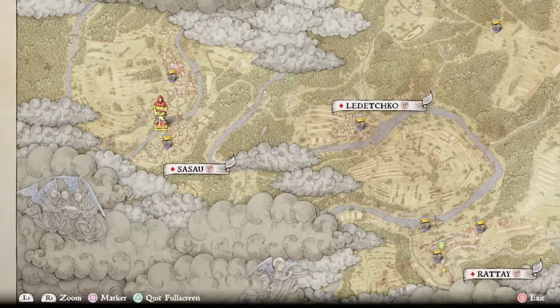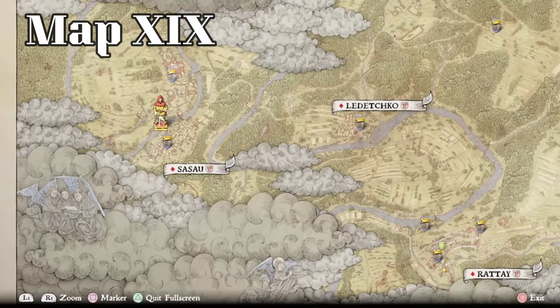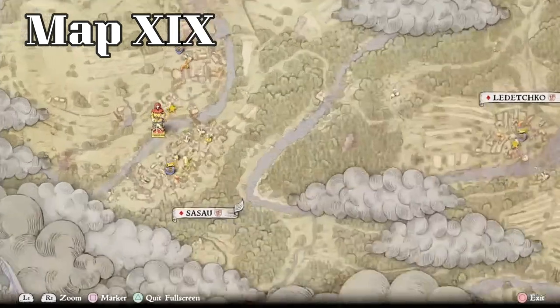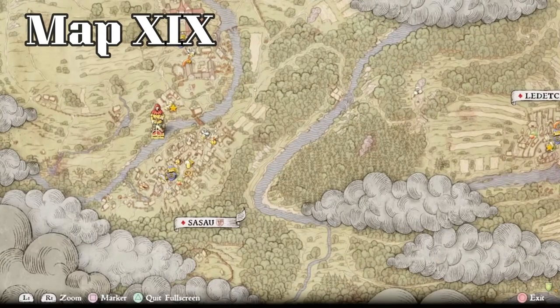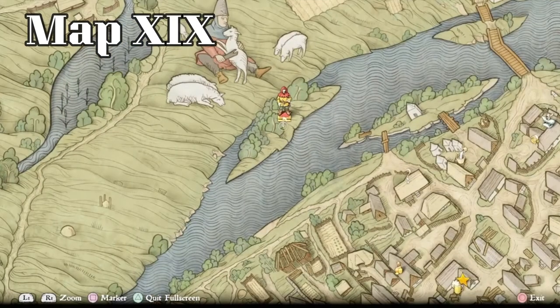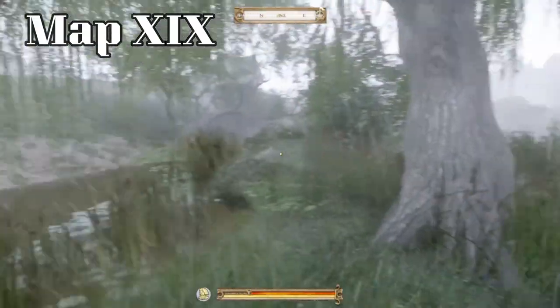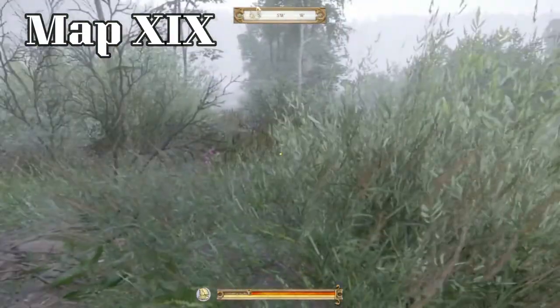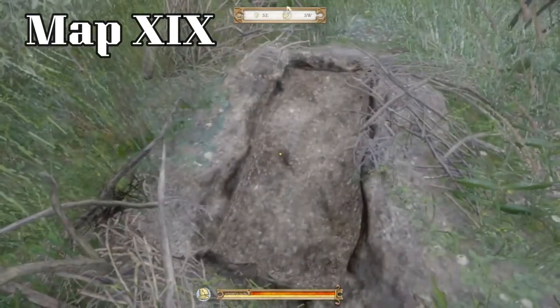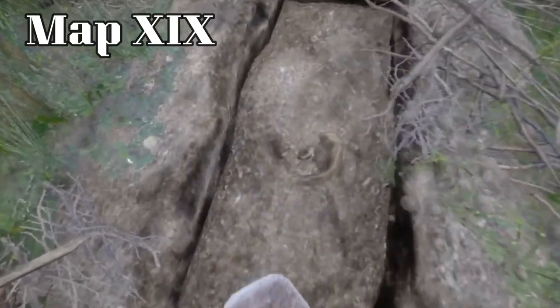For this next one we're getting the treasure from treasure map 19. Here's the monastery and we're actually right in Sassaw for this one, so we can zoom way in. You can see where my character is positioned. There's this little island — it's on this side of the river, and you'll need to approach from this side because it's too deep to cross. Once you're here it's very easy to find; there's a grave. It's a very small island so this one is really easy. You'll need a spade, but once you start digging you'll soon have your treasure.